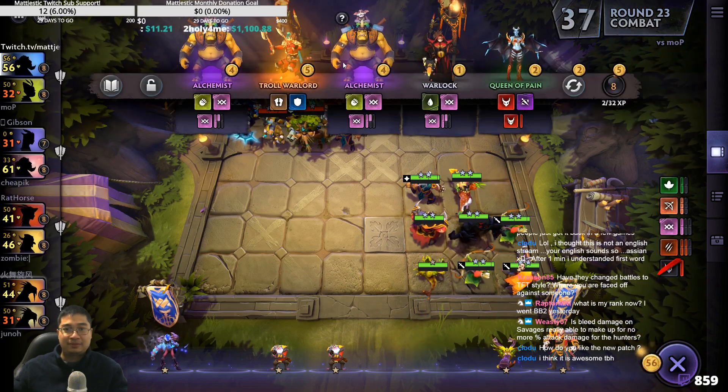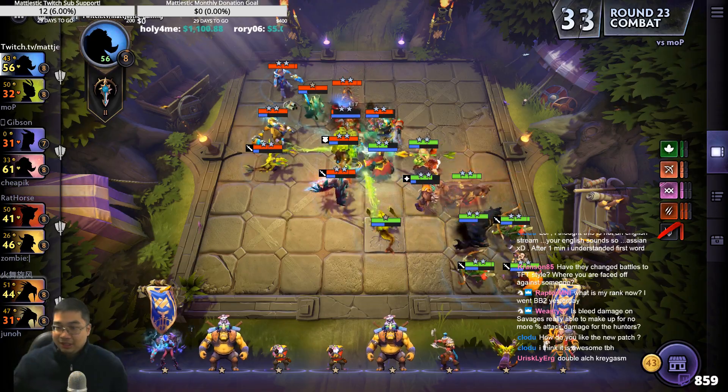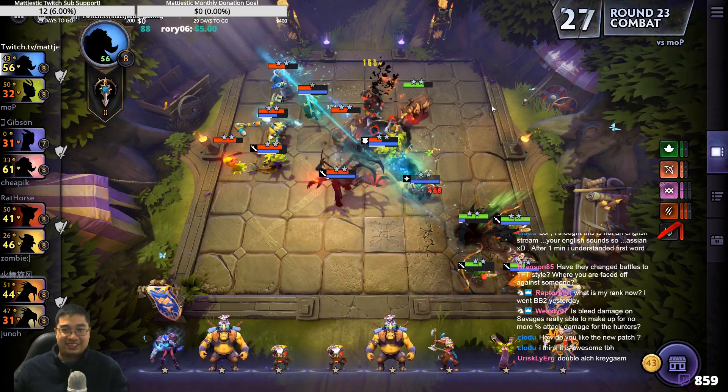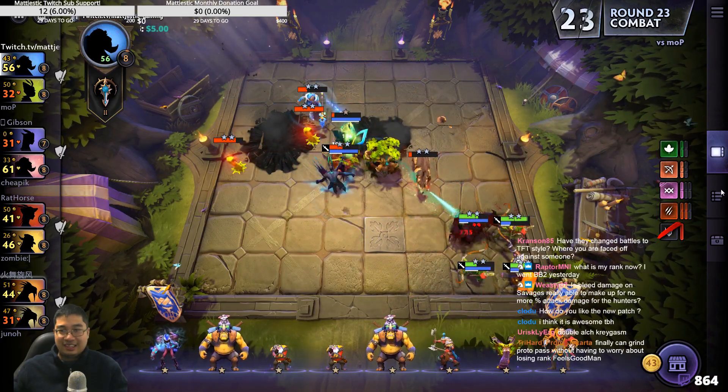We're still rolling unless we need to sell or level up. This is our build: Savage Hunters, Savage Druid, World of Hunters actually. Finally — I can stop here. I can roll one more actually. We're close. Family Discount is quite good for us, actually, because we're rolling so many units.